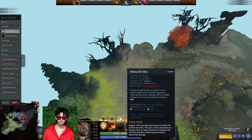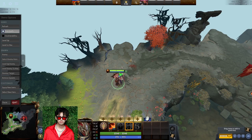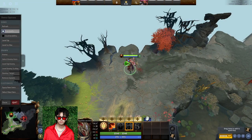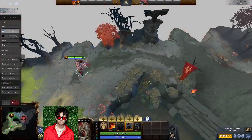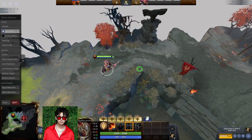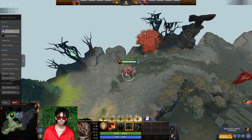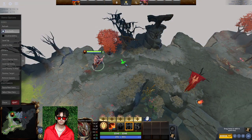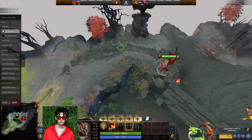At level 2, you generally want Dragon's Blood. The reason you don't go Stun is that Dragon Tail doesn't really do anything because you're not ganking as a DK. People who come to gank your lane are generally doing so after level 5 or 6, after which you want to push the tower with your ultimate because it does magic damage to towers as a poison effect. With two or three points in Dragon's Blood, you can tank tower hits and regen back.